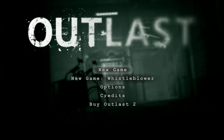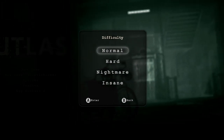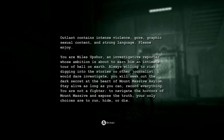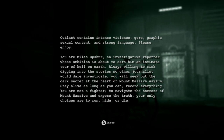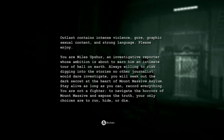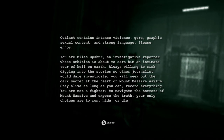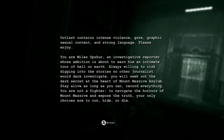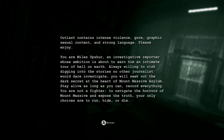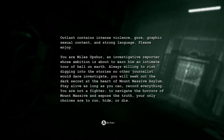Like I said, we won't play Outlast 2 because you should get the gist from the first one. Let's try Outlast on Normal difficulty — I don't go hard. 'Outlast contains intense violence, gore, graphic sexual content, and strong language. Please enjoy.' You are Miles Upshur, an investigative reporter whose ambition is about to earn him an intimate tour of hell on earth. You will seek out the dark secret at the heart of Mount Massive Asylum. Your only choices are to run, hide, or die.